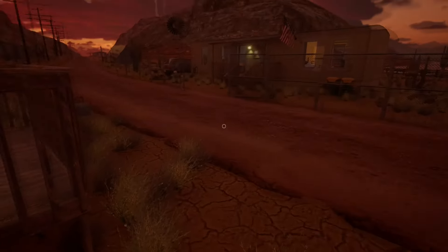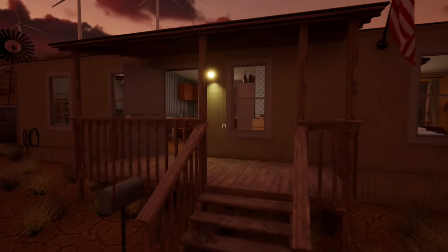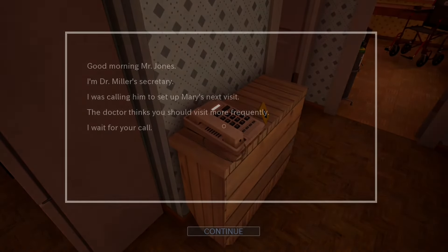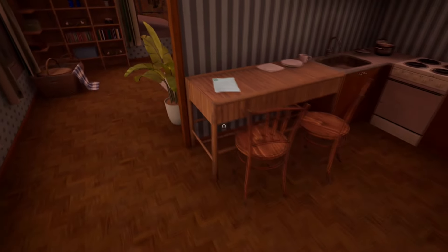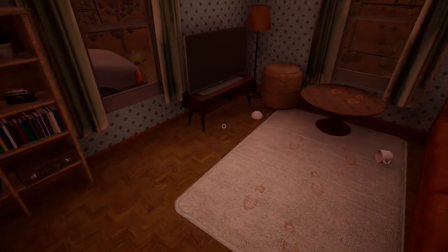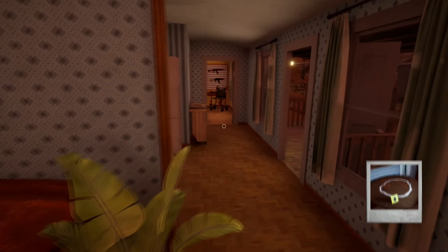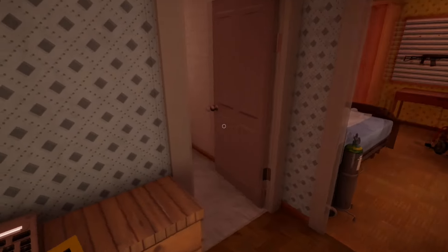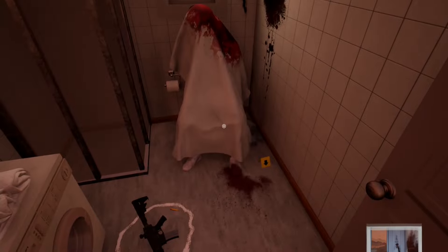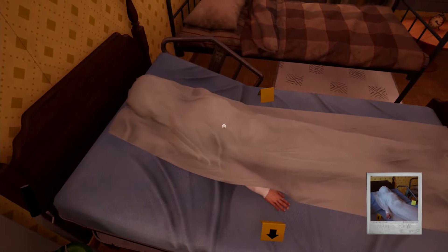Now enter the building on the opposite side. Slightly to your right is a telephone, interact with it. Now turn left and interact with the ladder. Now go around the corner to find some footprints. Now go back to the telephone. Enter the room to your left, interact with the weapon and then interact with the corpse. Now you can leave the room. Enter the room to your left, interact with the corpse and to your right on the table you can find some bullets. After that you can leave the building.